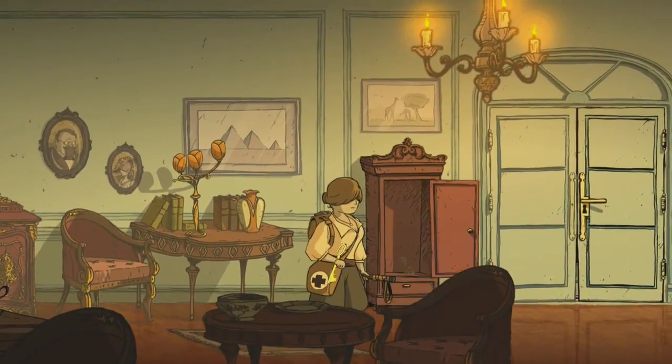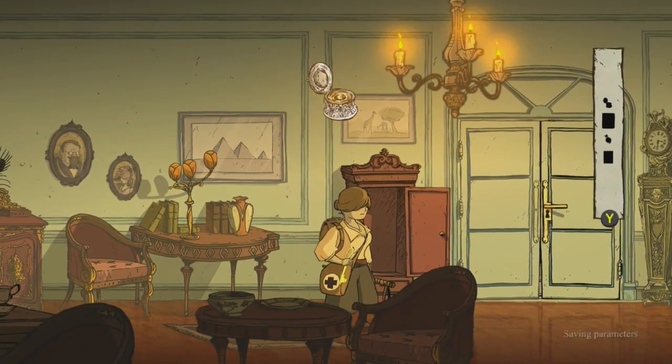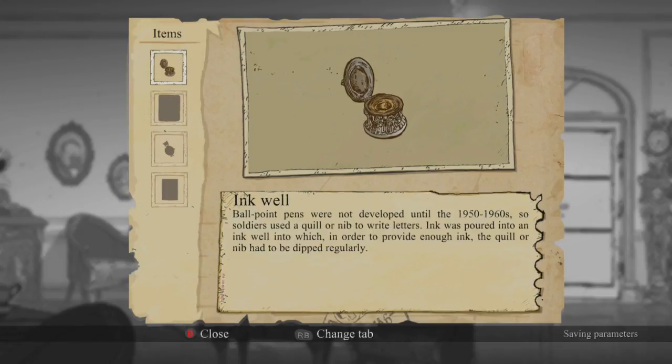Is there anything else? Oh my goodness, there was an inkwell! Ballpoint pens were not developed until the 1950s/1960s — between that time period. So soldiers used a quill or nib to write letters. Ink was poured into an inkwell, and in order to provide enough ink, the quill or nib had to be dipped regularly.